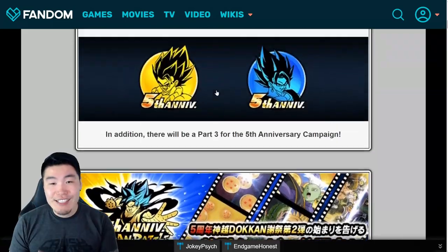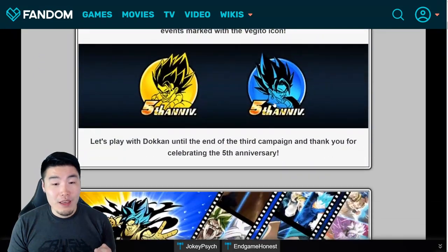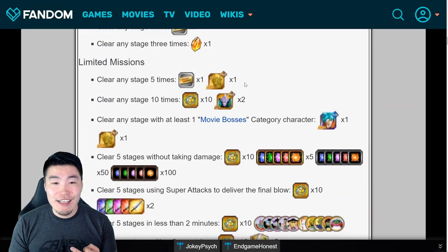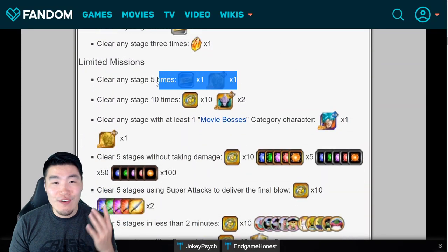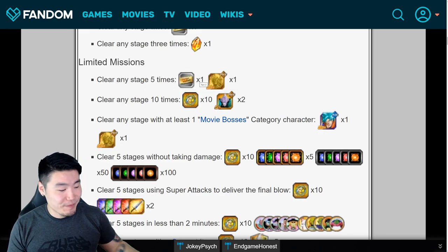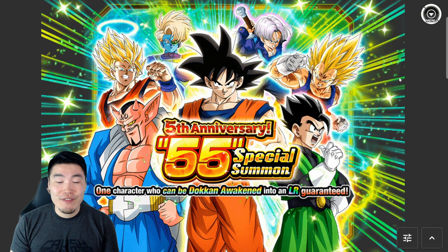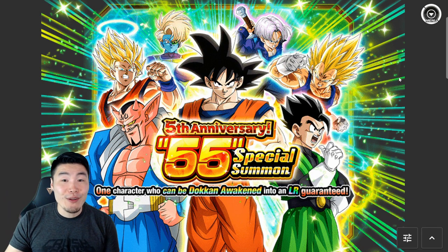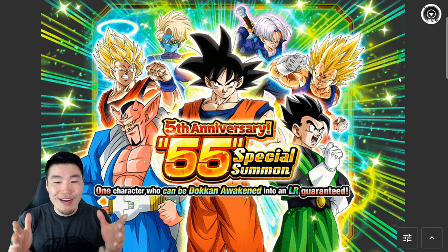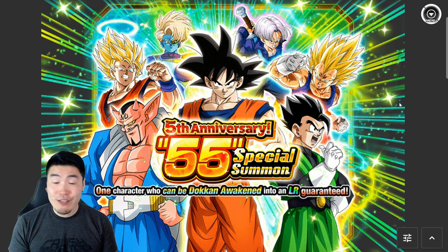The last ticket is locked behind a part three mission. All you have to do to get this last ticket is clear any stage five times, and you get that 55th and final ticket to perform your free multi-summon on the 55-unit free guaranteed LR multi-summon banner. You can do your free multi with all those tickets collected throughout the anniversary and get your guaranteed LR.